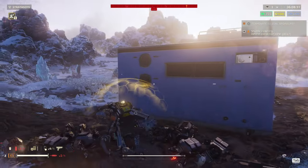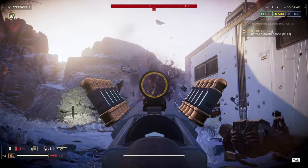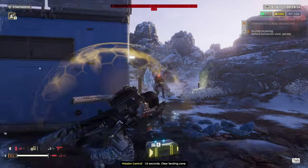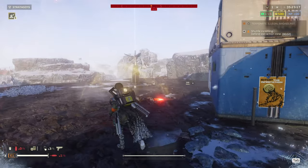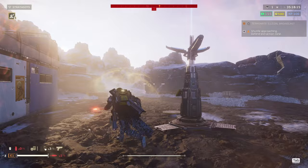You no longer need to worry about manually switching between third and first person modes or messing around with switching which shoulder your camera is viewing over, which frees up two controls. Simply tap right click to snap to sights, or hold right click to aim while maintaining third person view for greater awareness. If you make any of these changes, make sure that this is one of them.